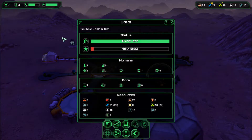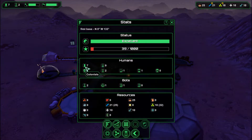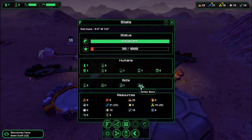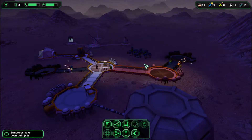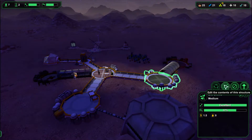Here's the list of colonists I have: one engineer, one medic, no guards, zero visitors, seven total. I have three workers, two biologists, a carrier bot, and a construction bot — no dealer bots. I will show you how to get bots, but I'll do that probably in another video.